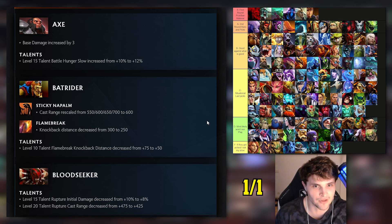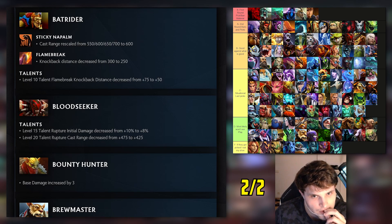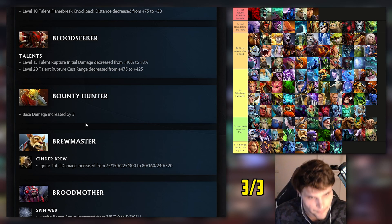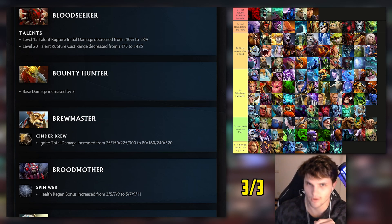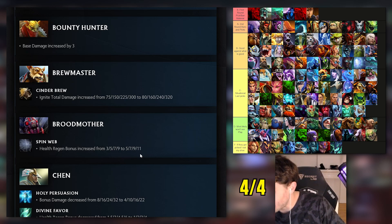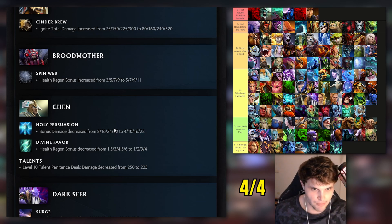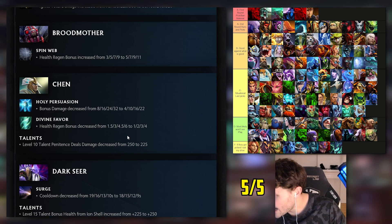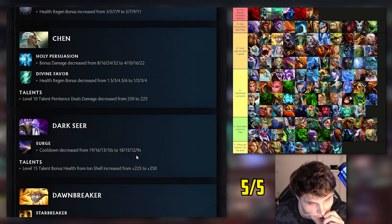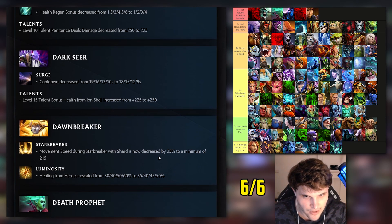Bloodseeker: not big enough nerfs to talk about. Bounty Hunter: I had him mid C tier and he got buffed - three for three. Brewmaster: I had him mid D tier and he's been buffed - four for four. Broodmother: I had her mid to low C tier, she got buffed. Chen: I had him S tier. Bonus damage from Holy Persuasion drastically nerfed, especially level one, and health regen bonus nerfed - five for five.